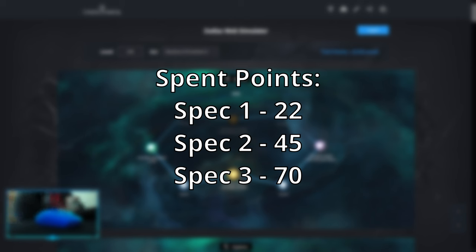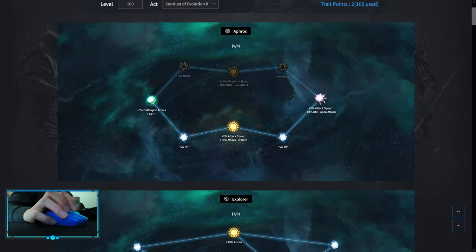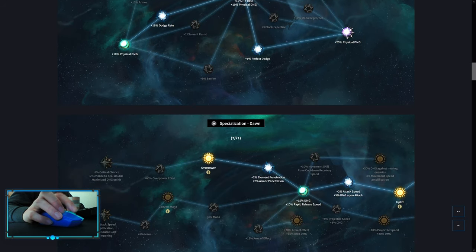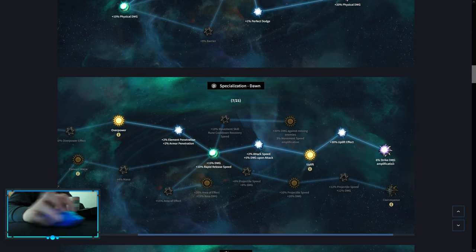For the Zodiac, the most important thing is that you always want to spend your points first onto the specialization. The first pack is at 22 points, second pack is 45, and third pack is 70. We start with Aphros, then go into Explorer, then into Gem, then into Prella — you can pick up any resistance you need the most — then into Leaf. The first spec is Dawn; you want to go into Uplift, Overpower, and Strike Damage Amplification. You'll get 2 extra points when you finish the green quest in the Saluto area, then you can pick up Convert Mana.